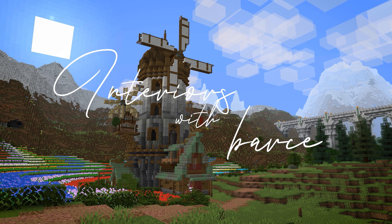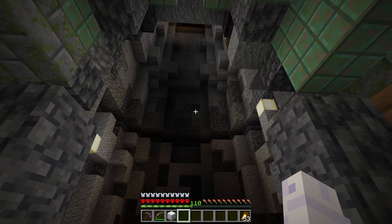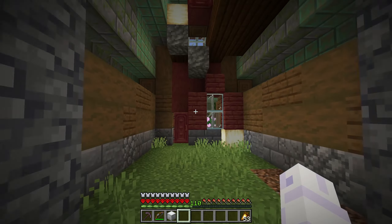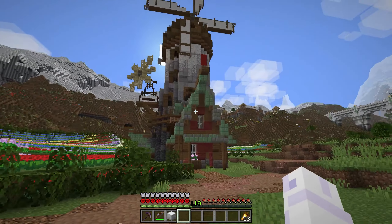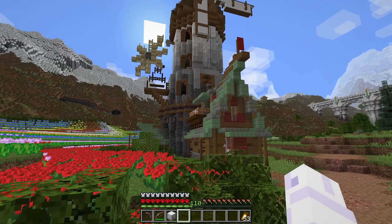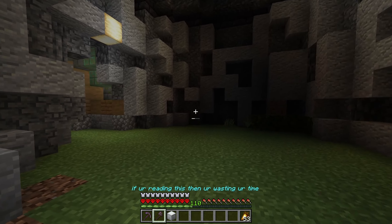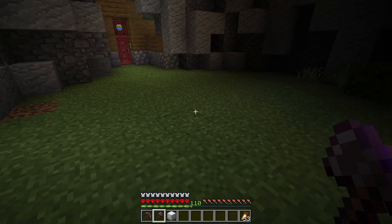Interiors with bars — it is time to get started. In the windmill I'm thinking we keep it feeling like a house at the base. We have the two little house roofs coming out the sides, these windows, and a little porch, so it very much feels like someone lives here. Whoever manages this windmill lives inside, so we need to make this first level feel like someone's home — like a kitchen area.